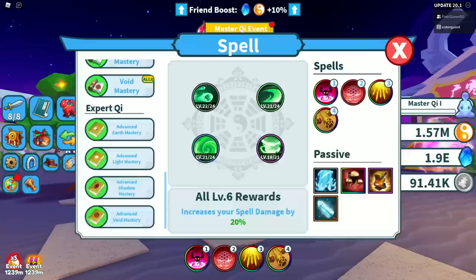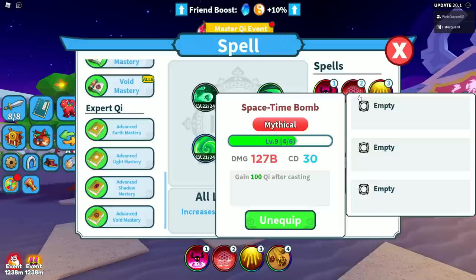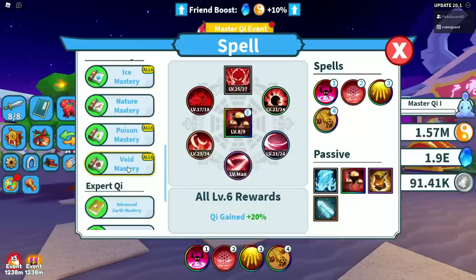There are also several spells to note. We have Chi Stolen, which increases the chi you earn. We also have an attack called Space Time Bomb — you gain 100 chi after casting it, so every 30 seconds you get 100 chi. That's 200 per minute, roughly 1,200 per hour, which adds up. Also, if you get Void Mastery all the way to level six, you get another plus 20 chi.